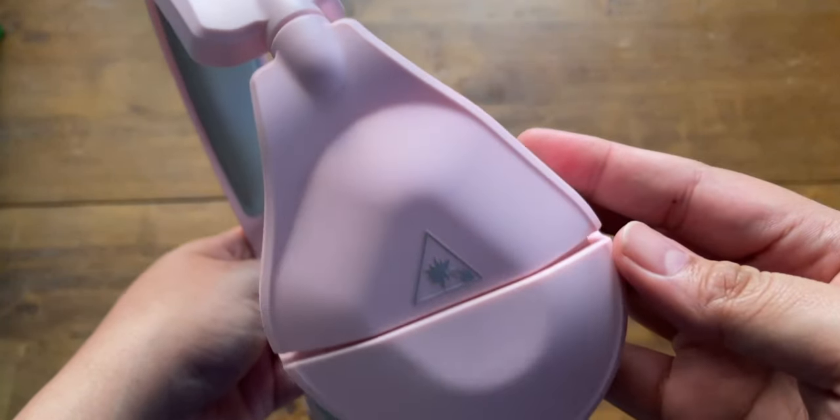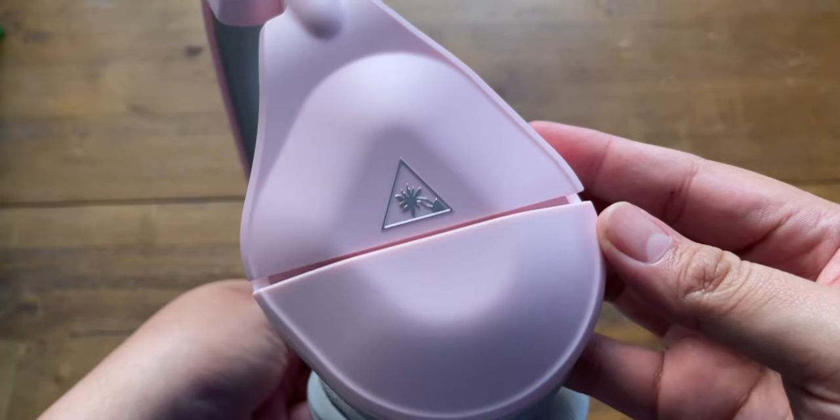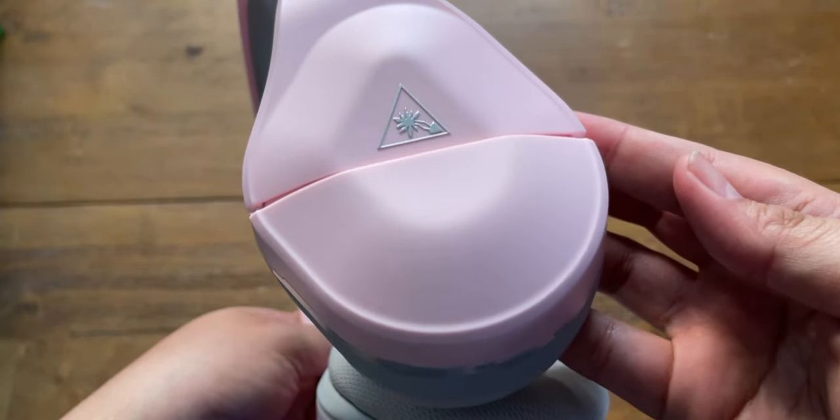The Turtle Beach Stealth 600 Gen 2 Max delivers excellent performance for its price range. The sound is well-balanced with clear virtual surround sound, although some may desire a deeper bass and less restrained mids. Overall, the sound quality should satisfy most users.